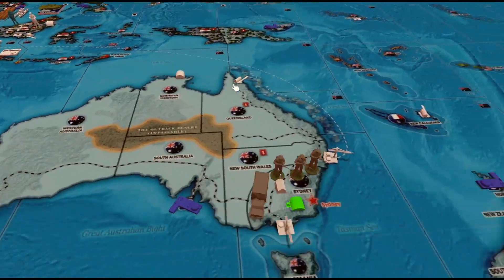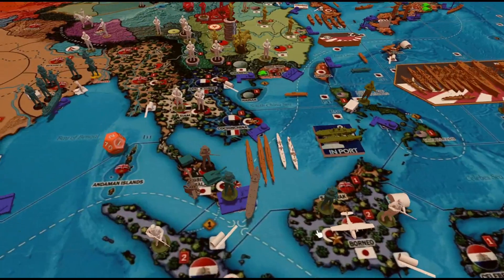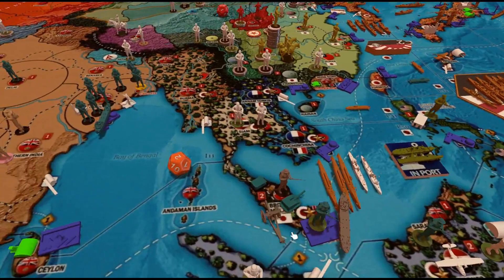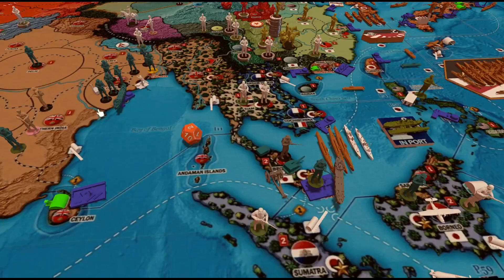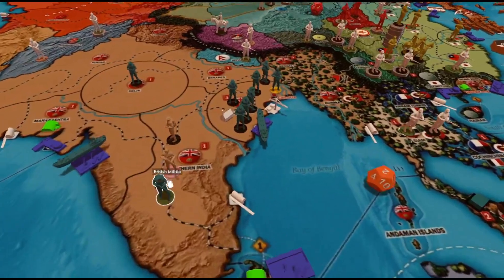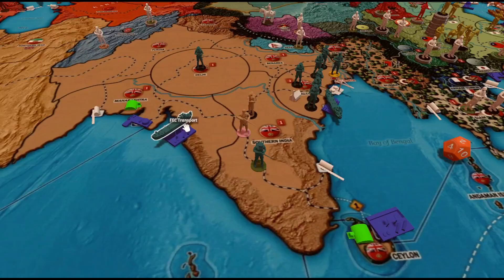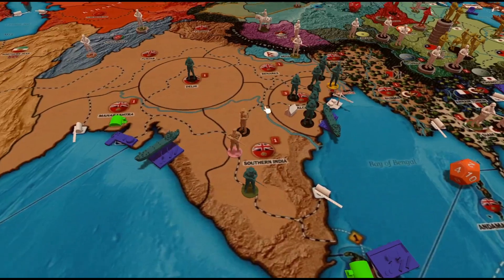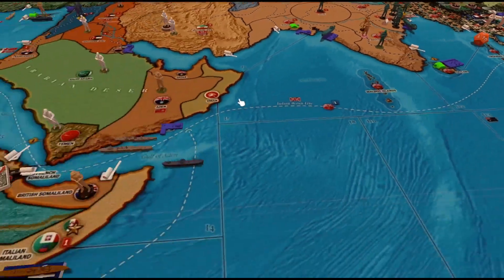The Anzac transport moved along to British Malaysia. Their militia has gathered in Sydney. Forces seem to be shifting from Hong Kong over to Calcutta, and some forces from South Africa are moving up to southern India — a colonial infantry built in South Africa moved via the FEC transport, showing growing concern for the Pacific portion of the allies.